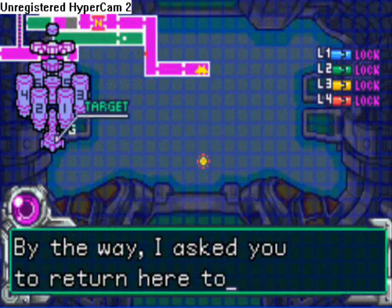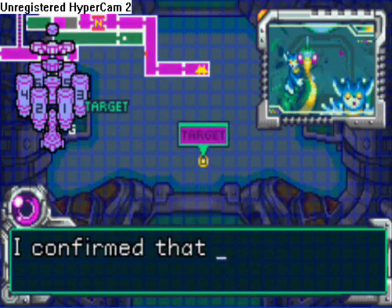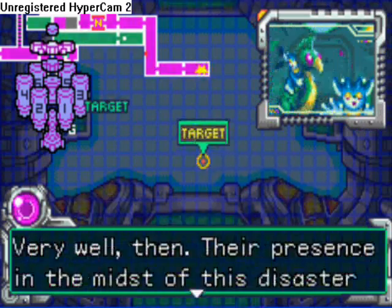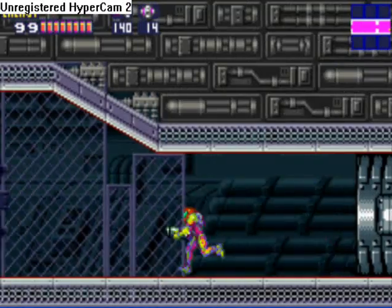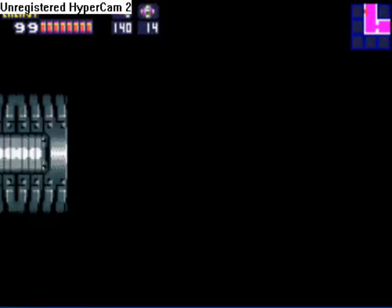It tells us the main reactor site went offline. So no doors, no save rooms, no navigation rooms, no recharge stations — none of them work. So we have to fix it, and we have to go to the root of the problem, which is somewhere over here.